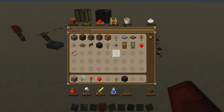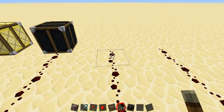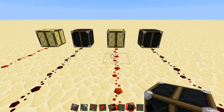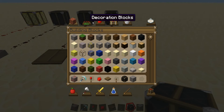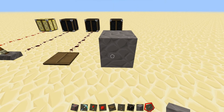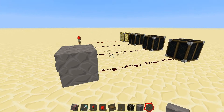You can also power redstone with a pressure plate. I'm just going to show the wooden one, but both a wooden and a stone one will work. When you step on it, it will light up the redstone lamp - and there we go, it lights up. You can also do it by putting in a button. As you can see, the button only generates a pulse - it turns on and then automatically turns off again - so you won't get a continuous signal from that.